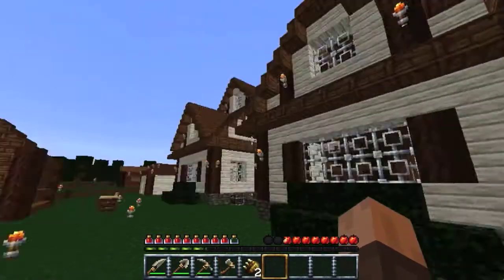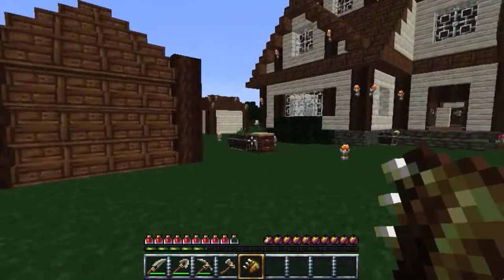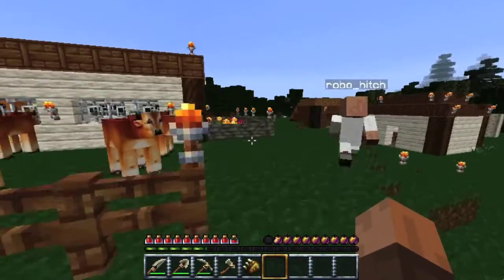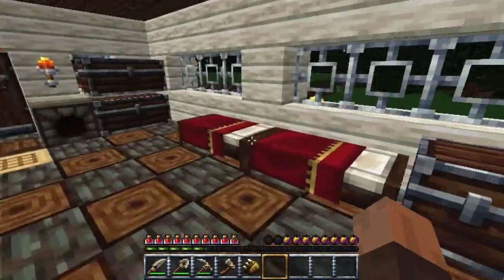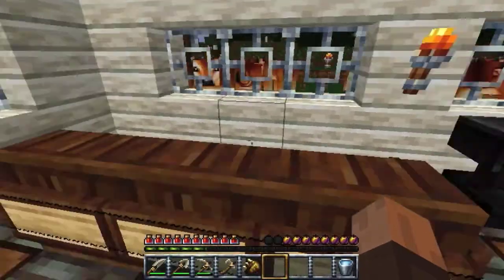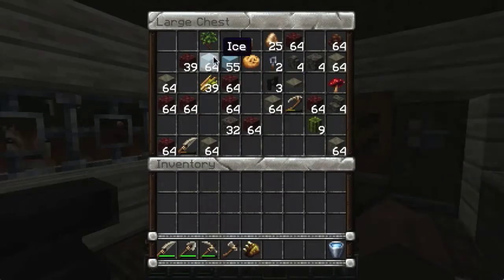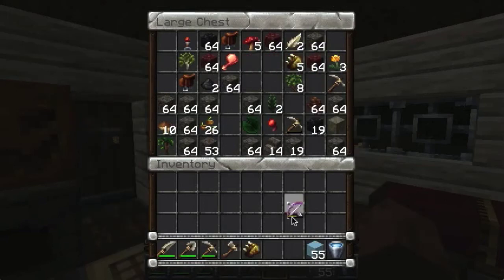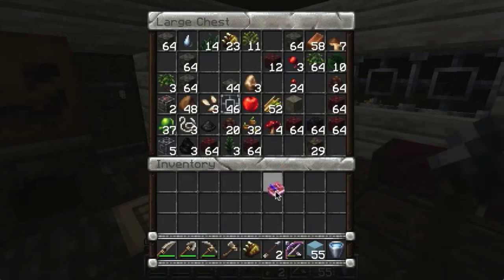We're gonna give you a tour. Let's start from the outside. So we start in this little outhouse — it's very cheap. As you can see here we've got a nice chest with some crap in it, and if we go out here we've got this nice little farm area.